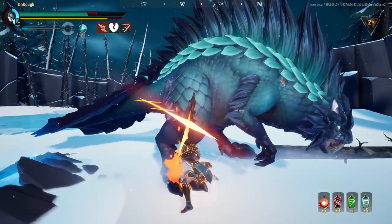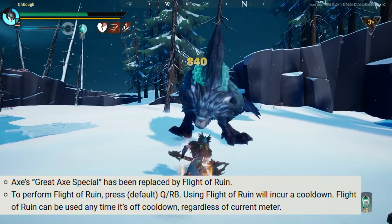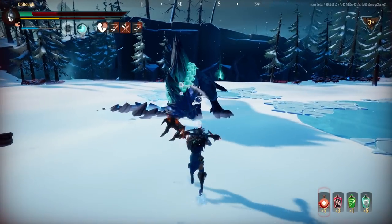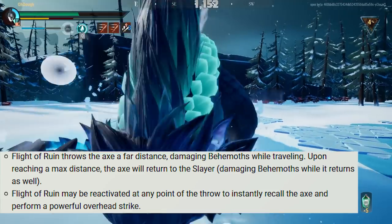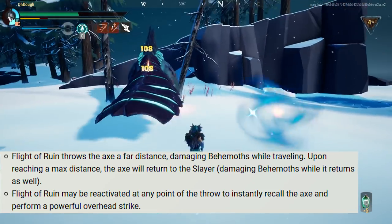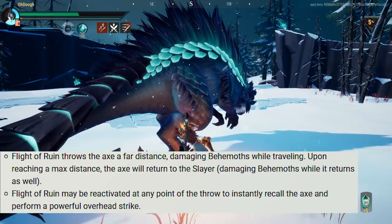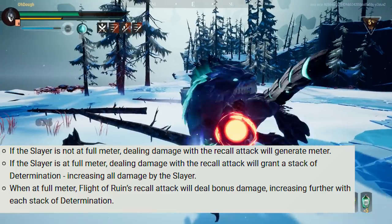Bear with me, it's going to be a pretty long section. The new axe attack is going to be something called Flight of Ruin, which will replace the current Great Axe Special. Your current Q will be replaced with Flight of Ruin, which has a cooldown. When you use your new Q it'll throw the axe a far distance, damaging Behemoths while traveling. Upon reaching max distance the axe returns to the Slayer, damaging Behemoths on the way back. After throwing your axe you can recall it by pressing Q again, and once it comes back you'll perform an overhead strike. If you have full meter you'll be granted a stack of determination.